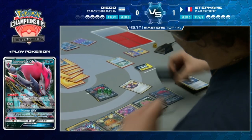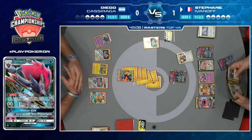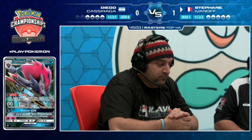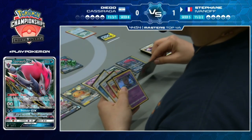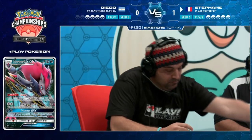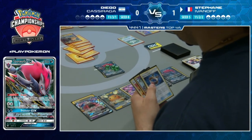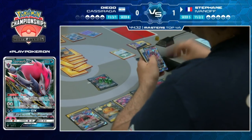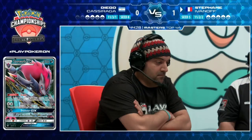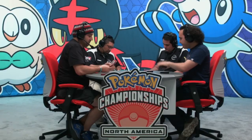Stefan sticks out his hand - thanks for playing Diego, we're going to game three. Stefan puts down a third Zoroark. If you're a Stefan fan you have to hope he hits Ace Rolla. Diego wins game two. Both players go back to shuffling. Stefan had a rough start in game two while Diego dead drew in game one. Give us a second and we'll return with game three.